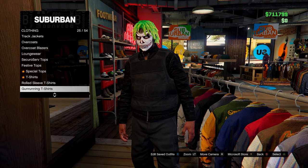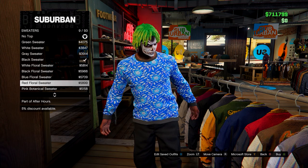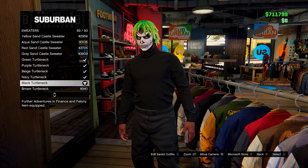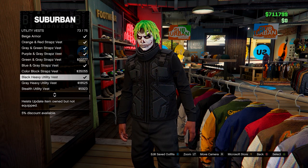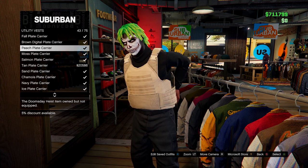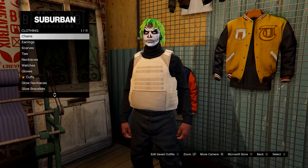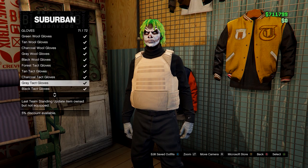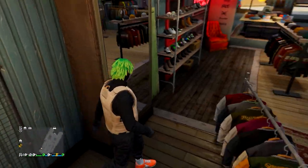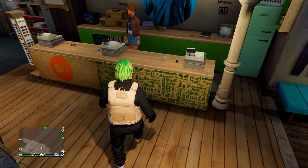On tops, head down to sweaters and equip the black turtleneck sweater. After that, head to utility vests and go for number 43 — the peach plate carrier. Then go to gloves and equip the black tacked gloves, or any gloves of your choice. From here, go and save this to slot number one.